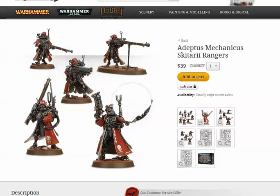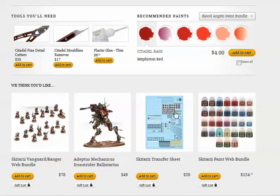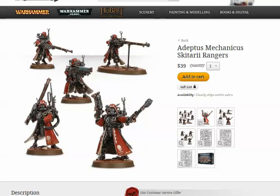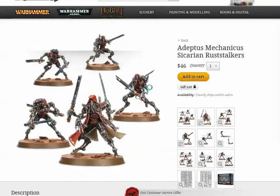Now the next kit — the Rust Stalkers. These guys are on 40mm bases, so they're definitely elites, and their pricing is pretty hefty. They're still less than a Terminator, and the models are just so detailed. I just love how handsome these models are.